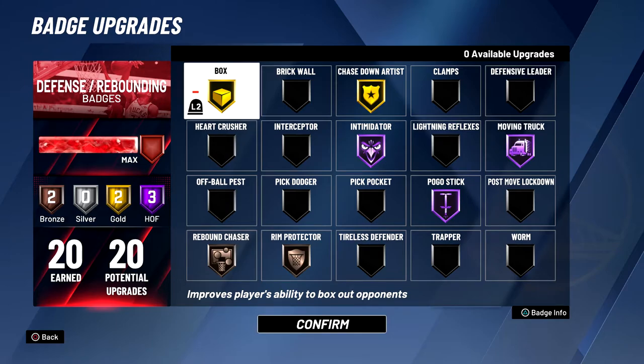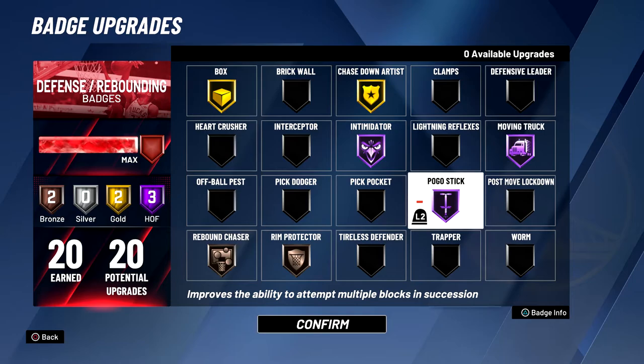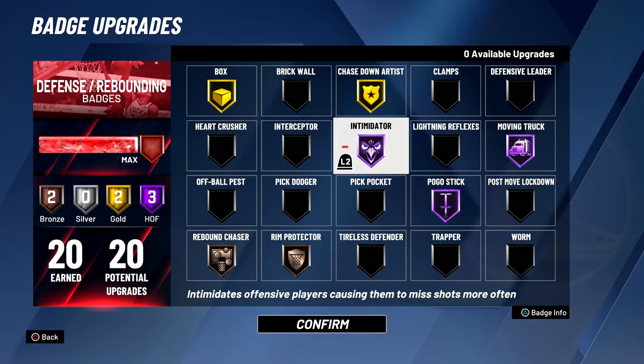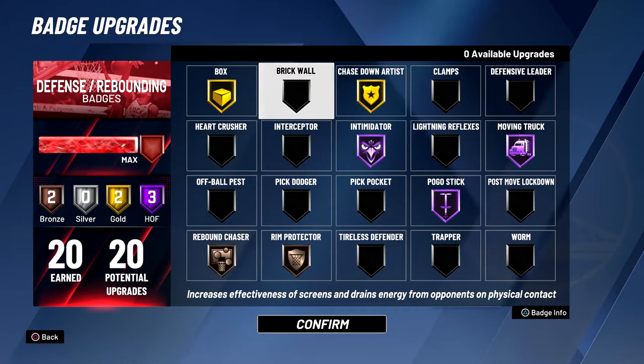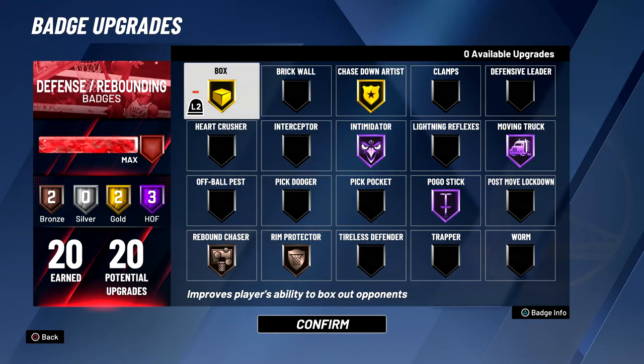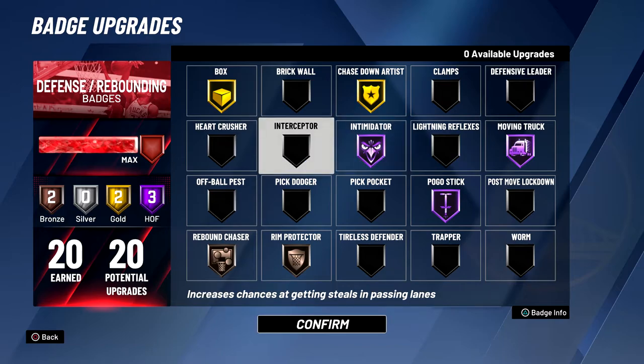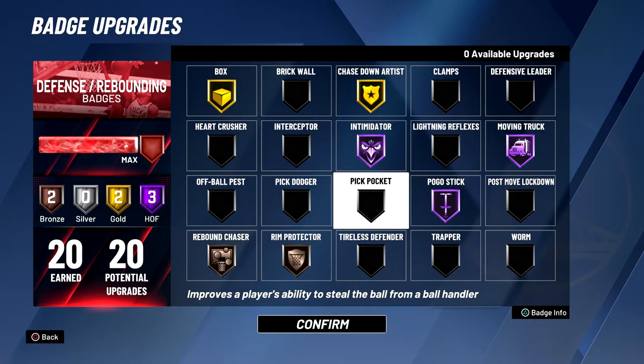For defensive badges I have Box Gold, which helps with box-out animations so big men can't just throw me out of the way despite my 80 strength versus their 99. Moving Truck is one of the best badges in the game for this build — probably the best or second best defensive badge. Pogo Stick is amazing because when big men back me down near the hoop I can spam triangle and get good contest animations, sometimes even blocking them. I also have Intimidator Hall of Fame for contesting shots, Chase Down Artist Gold — very underrated badge — and then Rim Protector and Rebound Chaser. If you run this build at guard, swap Box and Rebound Chaser for Clamps Hall of Fame and either Interceptor, Pick Dodger, or Pickpocket.